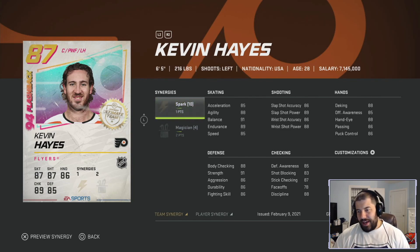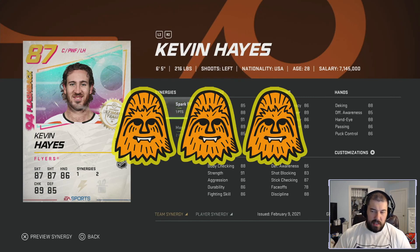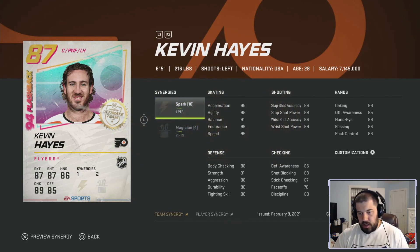His shooting is 86 for slap shot and wrist shot accuracy, 89 slap shot power, and 88 wrist shot power — not the best shot for a power forward. His hands are 88 deking and hand eye, 86 passing and puck control, and 85 offensive awareness. He has 88 body checking, 91 strength, 85 defensive awareness, 83 shot blocking, 87 stick checking, and 88 discipline. For a center, he only has 78 faceoffs. I'm giving Kevin Hayes three chewies — his attributes just aren't great enough for an 87 overall.